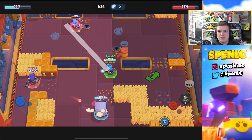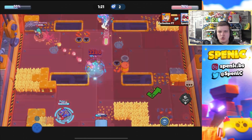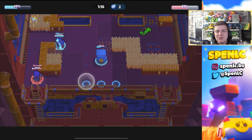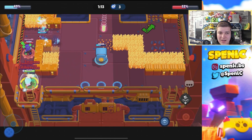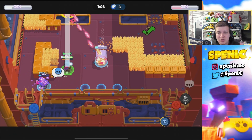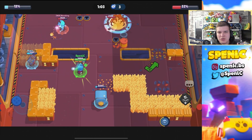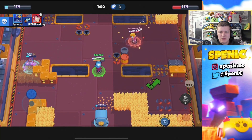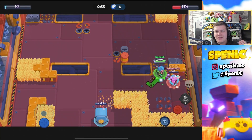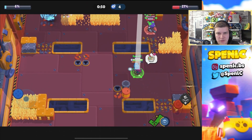You also want an aggressive brawler on this map. Karl is so strong here — once the enemy is low on ammo, just dash into that right-hand corner, force a pinch immediately, and if they don't have wall break you'll get so much damage. You can also go with Sam or Daryl for ultimate pressure, or Brock who's decent on Safe Zone. Sam can spam his super against the wall and cause so much pressure.